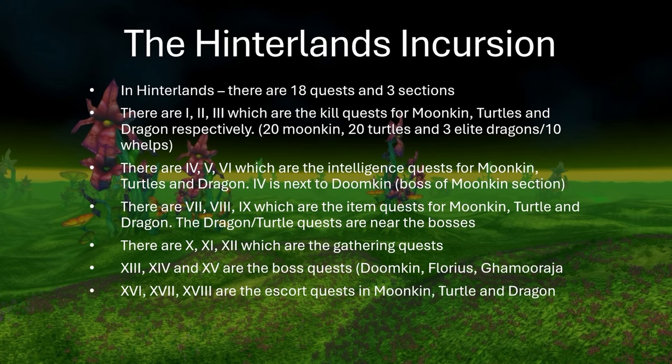Let's do a brief overview of the Hinterlands incursion. There are 18 quests and 3 sections. The 3 sections are going to be Moonkin, Turtles, and Dragons. Quests 1, 2, and 3 are all quests to kill Moonkin, Turtles, and Dragons. For the kill quests, they've been nerfed heavily, so you only have to kill 20 Moonkin, 20 Turtles, 3 League Dragons, and 10 Whelps. You are going to ignore the Turtles quest, because you are never going to kill Turtles, but you are definitely going to kill Dragons and Moonkins during this.